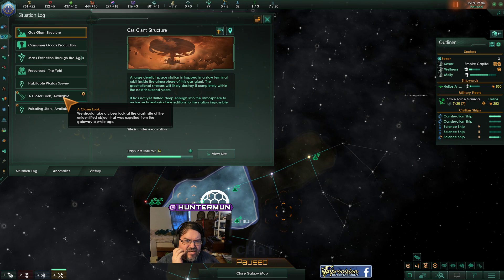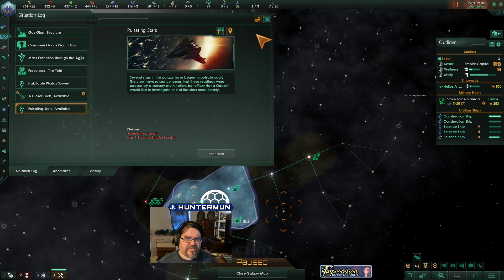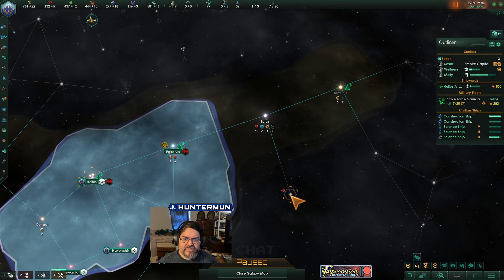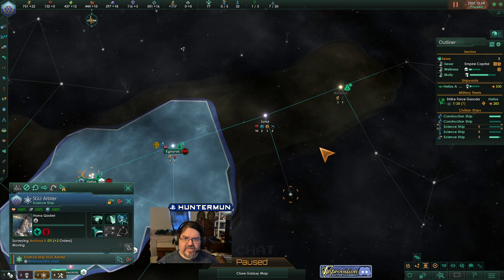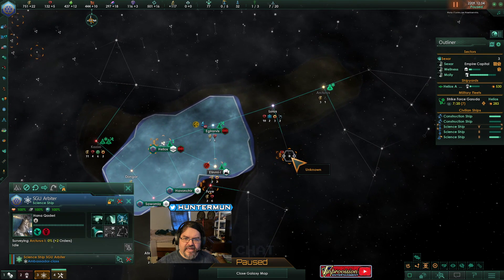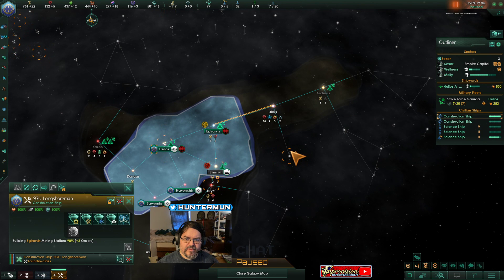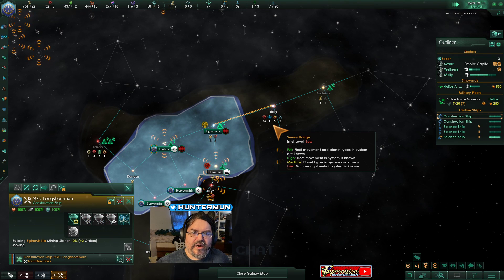Wait, we should get a closer look at the crash site — I forgot about the crash site. That's our crash site. Pulsating stars — is this the pulsating stars? It's gotta be, because that wasn't there a second ago. Turn around and go back — hold on. There are some gases in that system that would be good to have. We will come back for the pulsating stars.